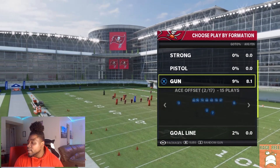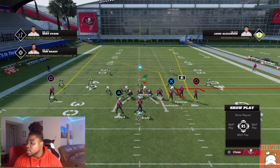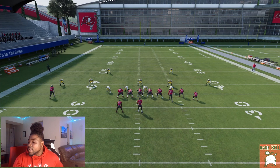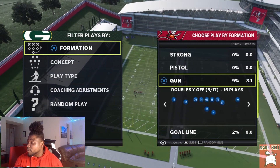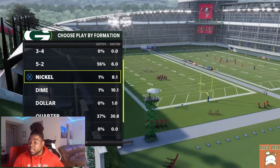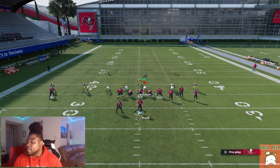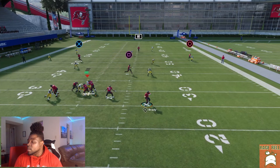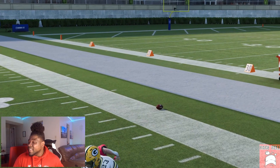Let's go to cover two quickly, find gun bunch, and go to Clear Out SC. I want to show you the original setup. If they're zone dropping in any form or fashion, you're going to have this throw wide open — even at 20 yards, you can still fit that ball in. Make sure you do motion that guy. Even if they have an ability, you're still able to fit that ball — he doesn't get an animation or anything like that. It's very, very glitchy.